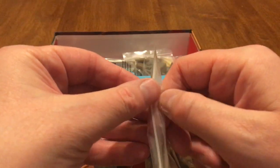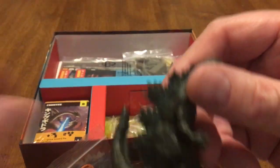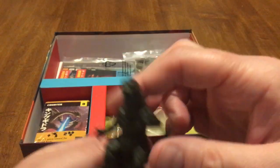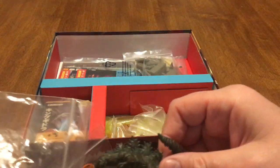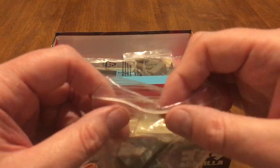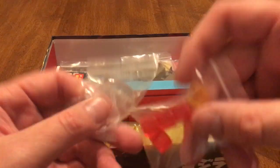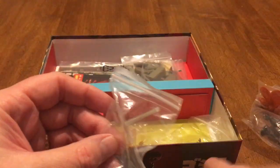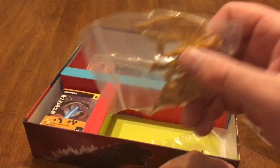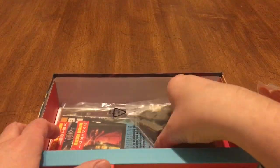We've got the miniatures here — that's what I'm talking about. So we've got Godzilla, of course. It's pretty good, I gotta say. Pretty good for a miniature — or we can just call it a toy and be done with it. Mothra. Some cubes here, and a stand — the stand must be for Mothra. And we've got Ghidorah and Megalon. Those are good.